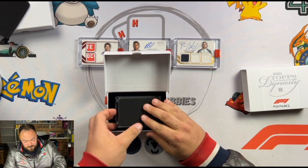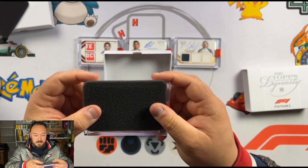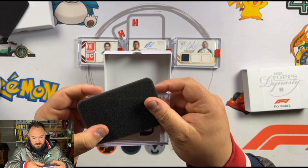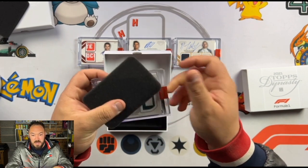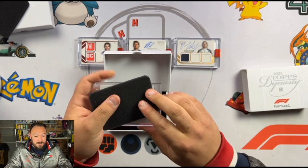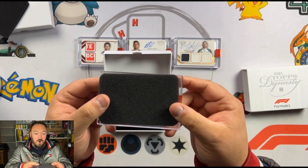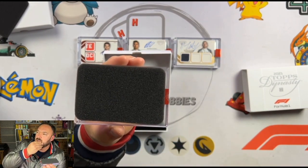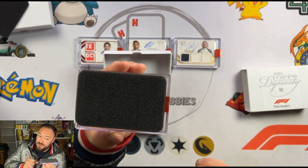What have we got in this one? Big pressure time. Let's have a little look at what we can see here. It's a silver, so it's a one of ten. It looks like a jumbo patch. What colour is that? It's green. So I assume this is going to be either Sebastian Vettel or Lance Stroll, or it could be their team principal — that'd be Otmar, I think at this point. But let's find out.